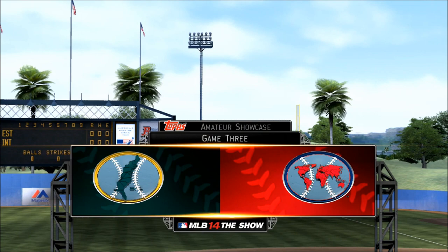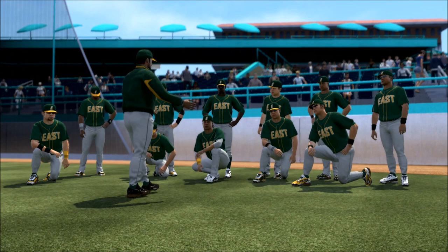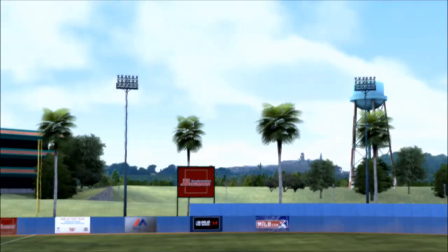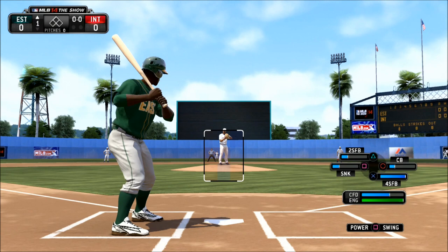Hey everybody, what is going on? It's Dunbar Snack Bar with MLB 14 The Show. Here we go with Jackie Robinson's final game of the amateur showcase — Jackie Robinson versus the world. If you hadn't checked out the Nolan Ryan video, don't watch it yet, because you'll get a chance at the end of this to see what the draft is like. Over the last two games, Jackie Robinson has had a couple of hits in every appearance, so his draft stock is up pretty high. He's expected to be one of the first players selected, and I'm going ahead and putting him on the Dodgers.